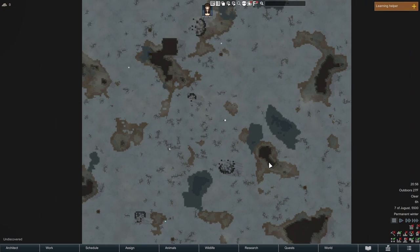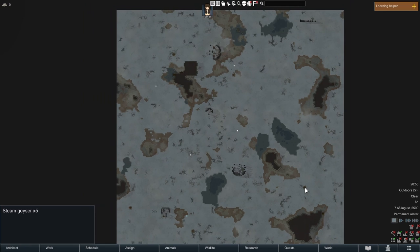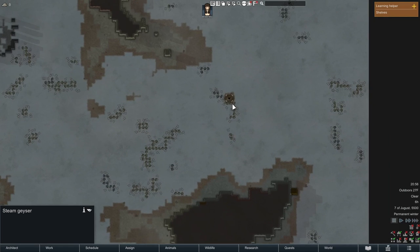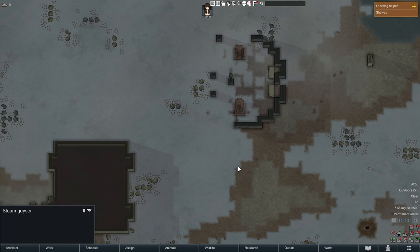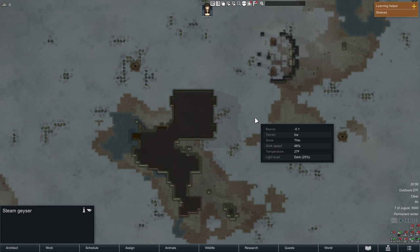In any ice sheet challenge, you pause immediately and look for geysers — the only way to survive Naked Brutality on the ice sheet is to find a geyser to warm yourself up fast enough. I found one in the top left with compacted machinery, tons of steel, and nearby broken-down buildings to deconstruct. This is where I settled down.